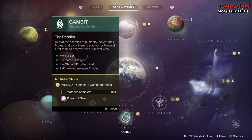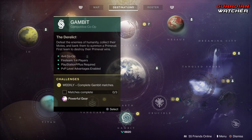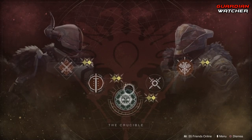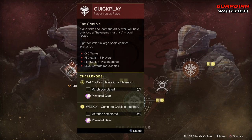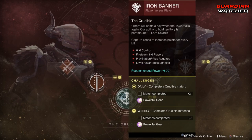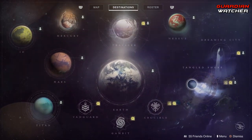Next we have Gambit, which requires completing three Gambit matches in order to get powerful gear. For Crucible we have the daily Crucible missions as well as the weekly. When you complete one daily and five weekly — and we do have Iron Banner included in that — so yes, Iron Banner is back, and we will go ahead and look over Lord Saladin's stuff.